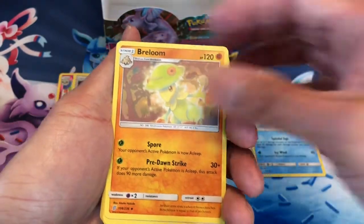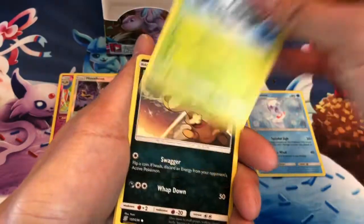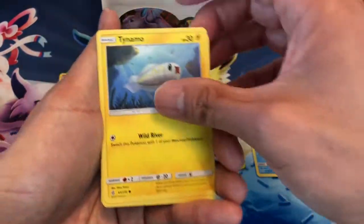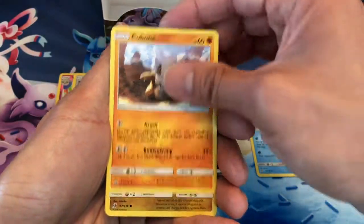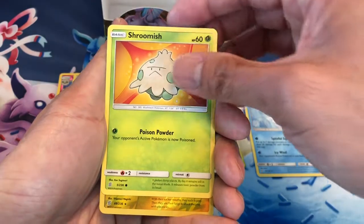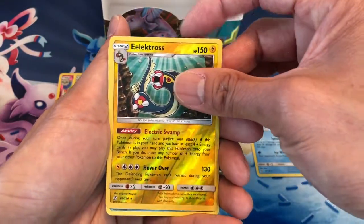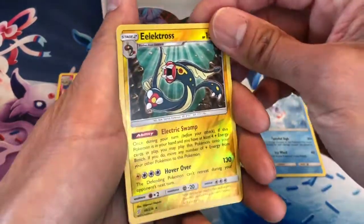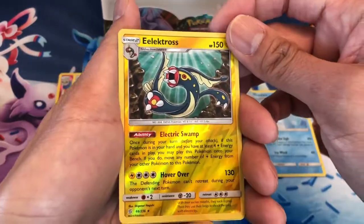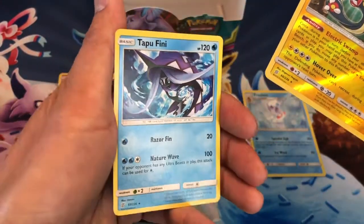And I am enjoying this set. Dark Energy, Breloom, Komala, Delmise, Scraggy, Tynamo, Cubone, Turtonator, Shroomish, Electrode Reverse Holo — wow, when it hits the light it's amazing. Last card is a Tapu Fini, non-holo.